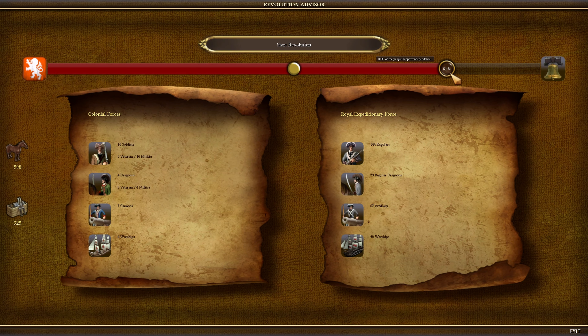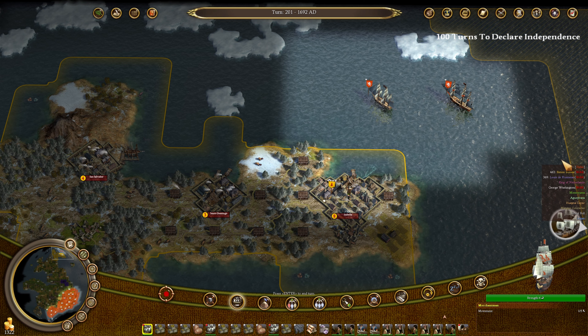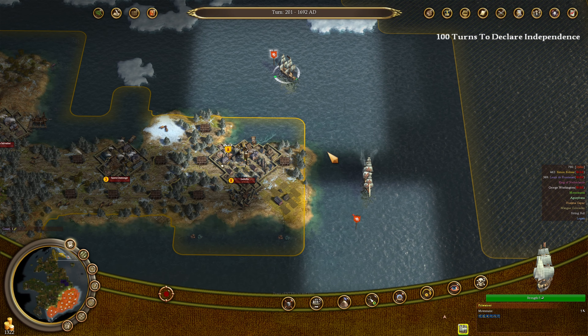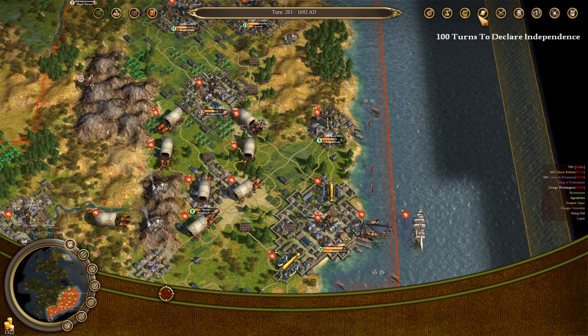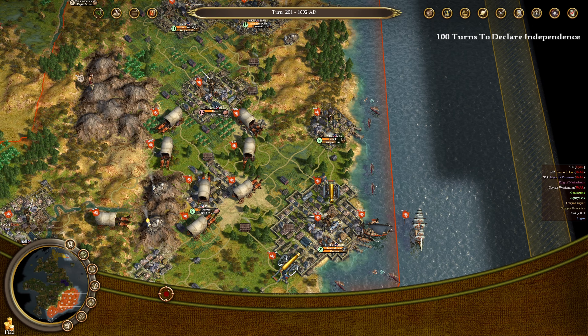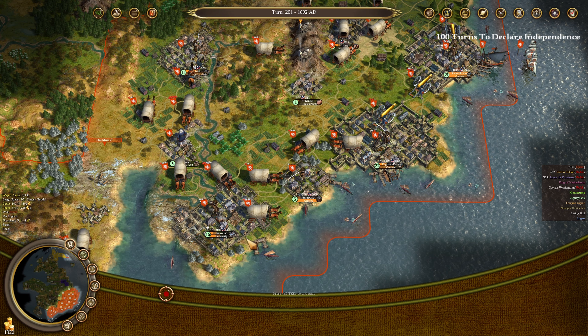We're already at 81% of our entire colonies supporting independence, including all of our armies. I think we just basically chill out, maybe leave the Spanish and French alone and just come home. We'll bring the privateer back too — he'll be helpful against the king's forces. The last time the king added troops to the REF, he added like 40 troops. He's adding a lot of people every time now, so we're under pressure to fight sooner rather than later.